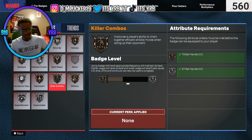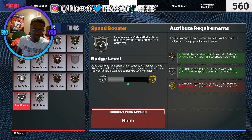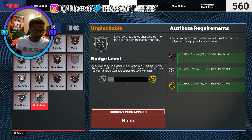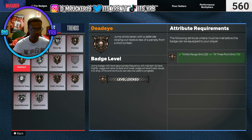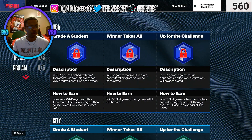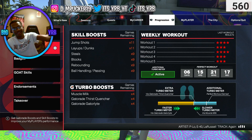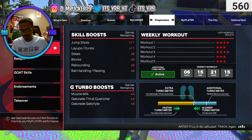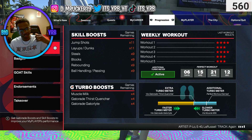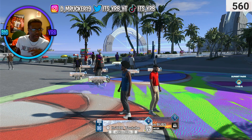I gotta upgrade my Steal next so I can get Gloves — I did not know that, I'm like why are these steals not going off. I'm glad I saw that. Speed Booster almost gold, can't get it gold right now. Unplugable on his way to gold, Handle for Days on its way to gold too. Here are the attribute boosts — I got some boots for hitting Rookie 2.